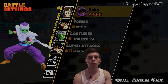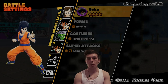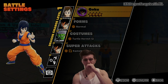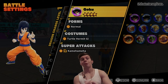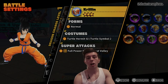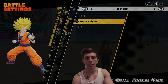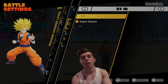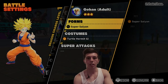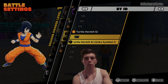Dragon Change Level 1, 2, and 3 are basically the forms you have equipped when you're in a match. So if you want Goku for your Level 1, you can pick Goku. If you want Krillin, click on Level 1 Dragon Change and select him. Forms is what you can change when you unlock them — right now I only have Super Saiyan, but if I wanted base Goku or Great Saiyaman, I can select them here. You can also change skins; for example, you can change Goku's gi.